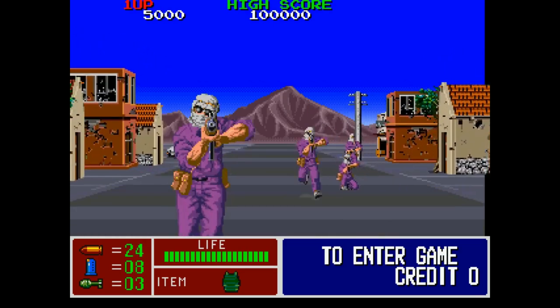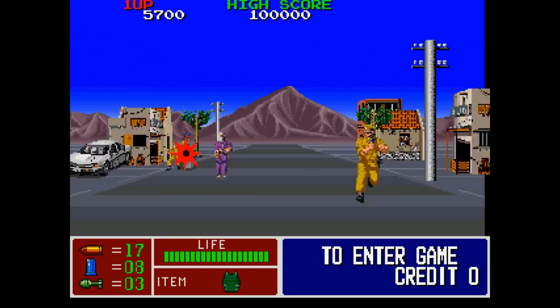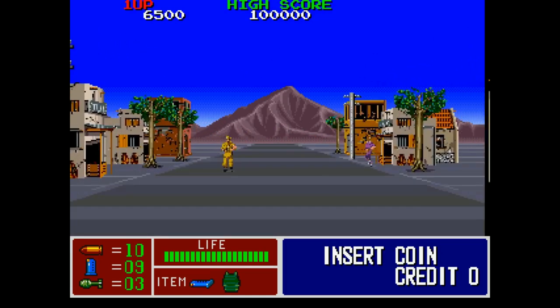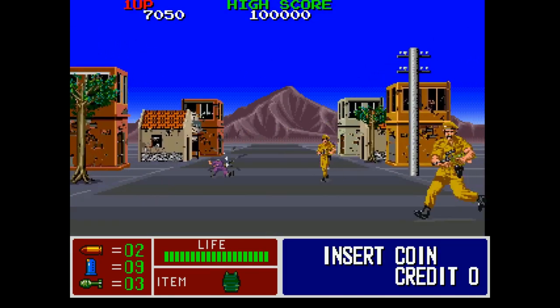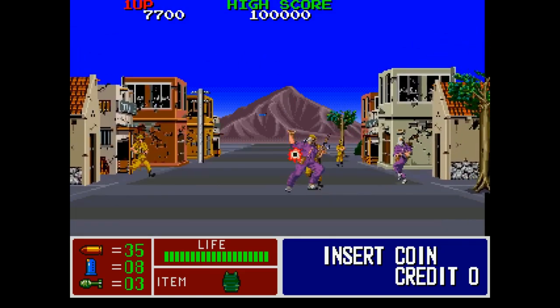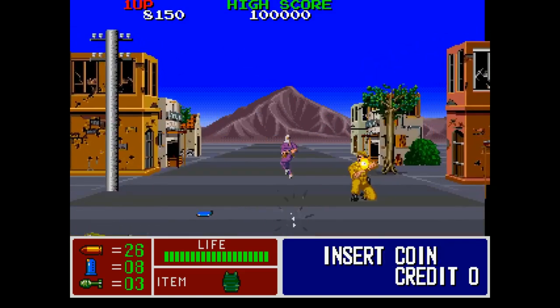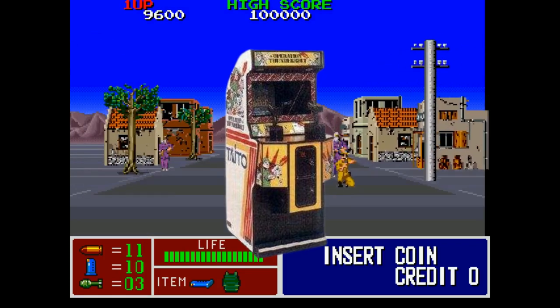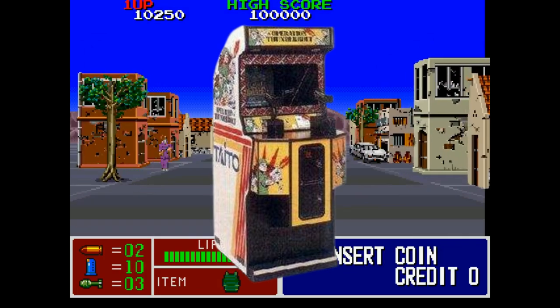Dénommée Opération Thunderbolt, celle-ci va donc sortir dans les salles d'arcade dès le mois de septembre 1988, soit moins d'un an après la sortie d'Opération Wolf. Ils vont donc reprendre ici le même principe mais en l'améliorant sur plusieurs points. La principale amélioration consiste à pouvoir jouer à deux en coop, avec un 2-gun installé côte à côte sur la borne d'arcade.